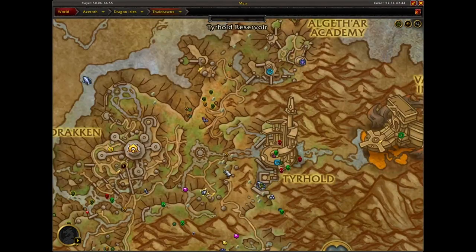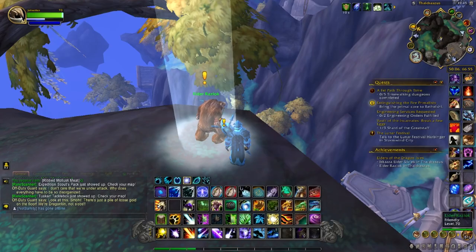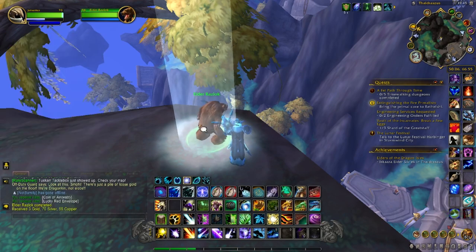Our first elder in Thaldraszus is located just east of the Gelikyr Post flight path, right up in this area. It's Elder Razlock, so we'll talk to him and then go get our last elder for the achievement.